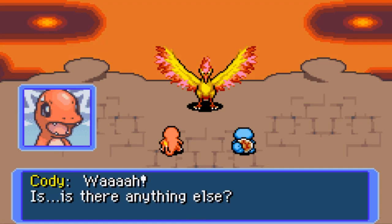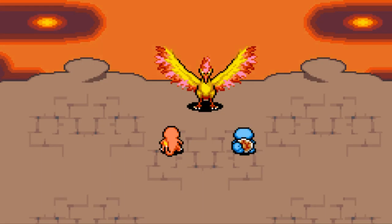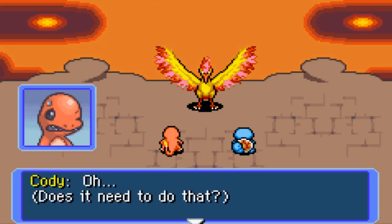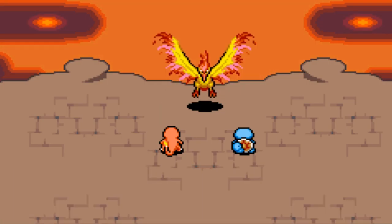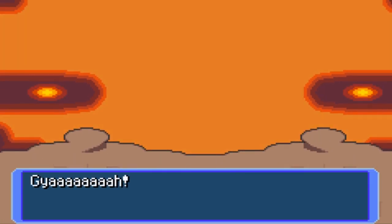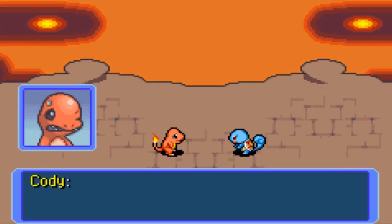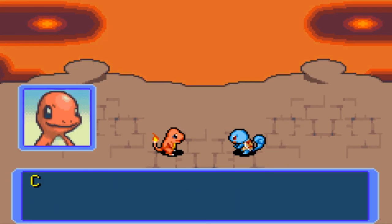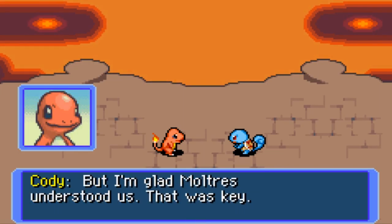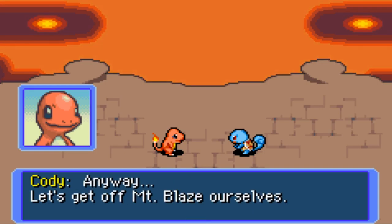Is there anything else? No — I was preparing to take off. Farewell. And whatever is in the parentheses, they're just talking to themselves at that point, but I like reading the parentheses anyway. Phew, that was scary! But I'm glad Moltres understood — that was key. Anyway, let's get off Mount Voyage ourselves.